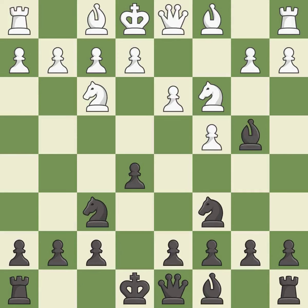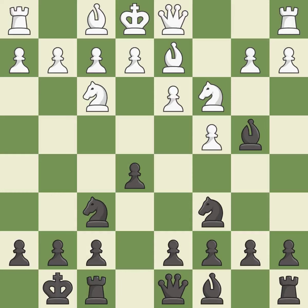This pins a knight to the king. This activates a bishop by developing it off of its starting square. Castling gets the king to a safer square, out of the center of the board, while also developing a rook.